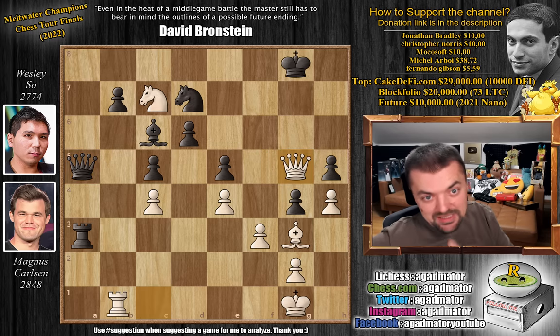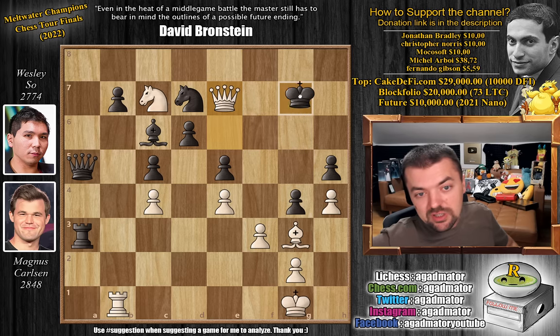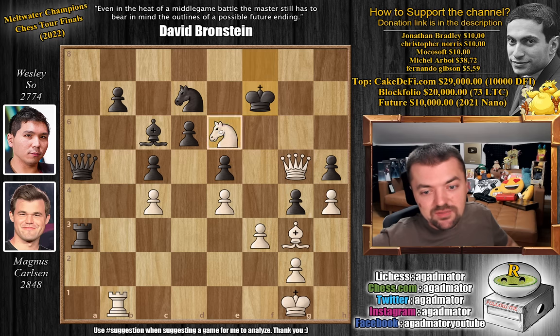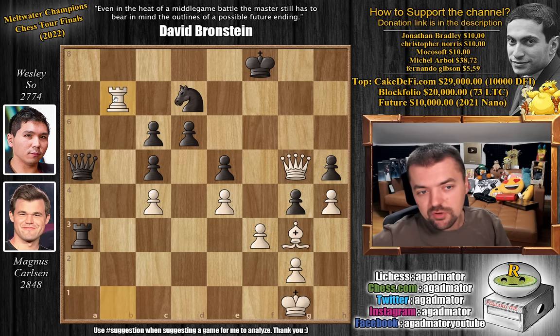Queen to g5 with check, and after king to f8, Magnus played knight to e6 check. But the forcing line is queen to d8 check, king to f7, queen to e8 check, king f6, queen e6 check, king to g7, queen to e7 check, and finally after king to g6 — knight e6 with queen to g7 checkmate as the pawns nicely cover all of these squares. But after king f8, knight to e6 check was played: king to f7, knight to d8 check, king to f8, and now knight captures on c6, b captures, and rook to b7. Wesley so resigned the game on move 39, as there is nothing more to be done.